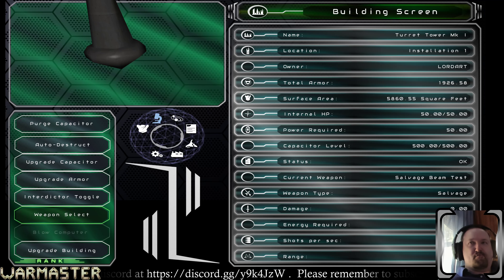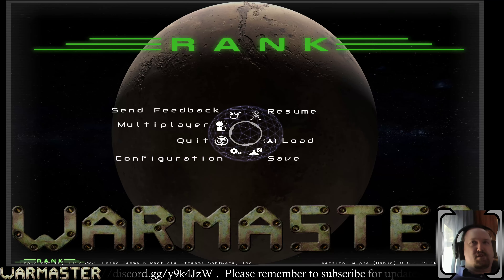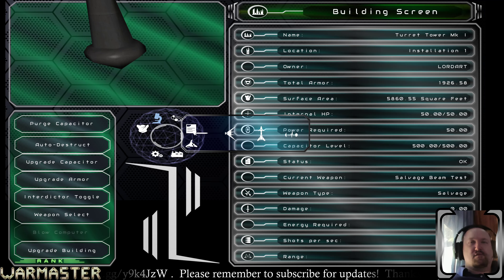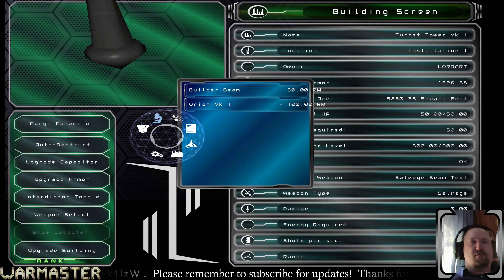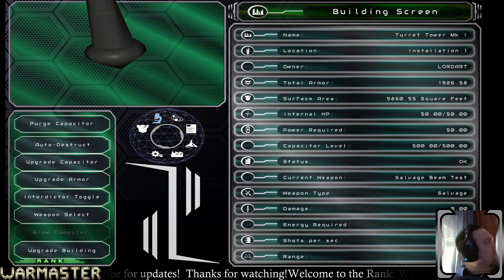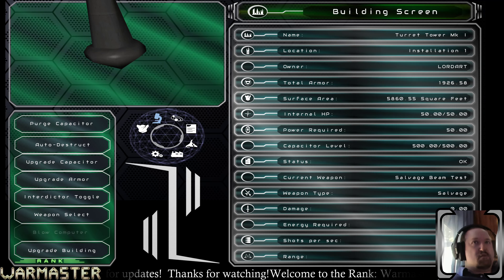So what happens if we change the weapon? Do you want to do a manual save first? Yeah, probably not a bad idea. Let me do a manual save. Weapon select — we'll make it a beam weapon, Orion Mark 1. And it crashed.